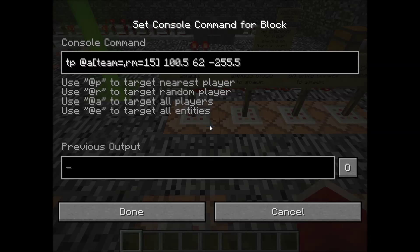Right, this is the secret room. This is the command block I use to teleport non-team members back to spawn. You can also see how I can run more command blocks off this one hopper clock. Looking at the command: it's teleport at-a — meaning all players — with two conditions. The first is that the player should belong to no team, so the command is team= and then nothing, not even a space, just a comma. This will target a player that doesn't belong to any team. The next condition is that the radius of the player should be more than 15 blocks.